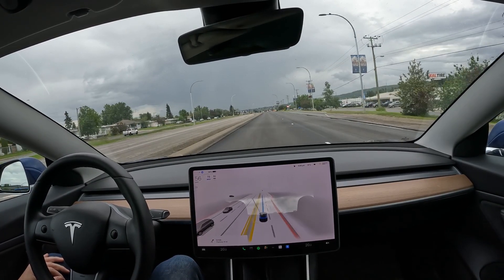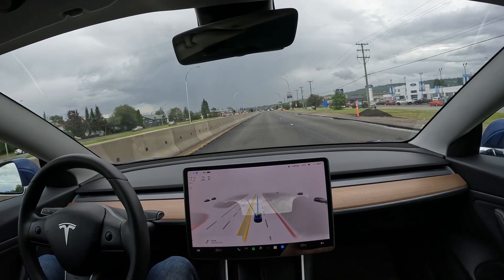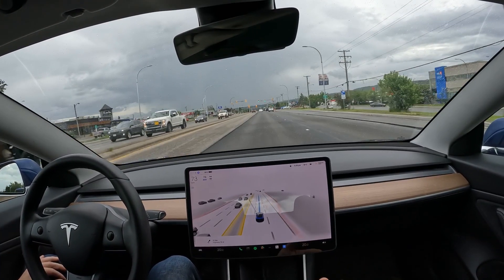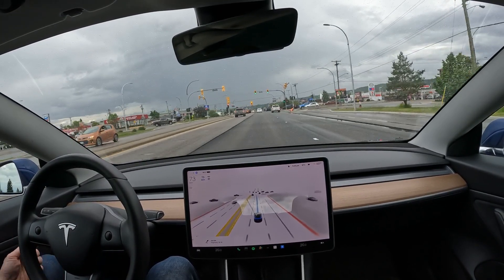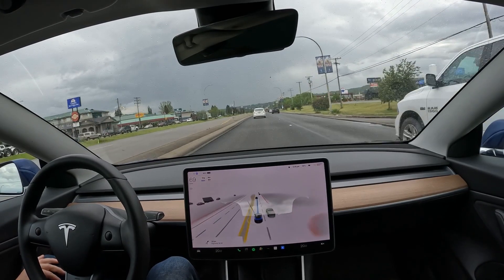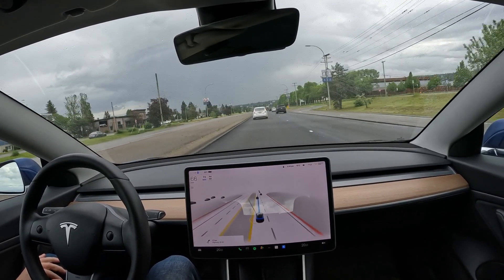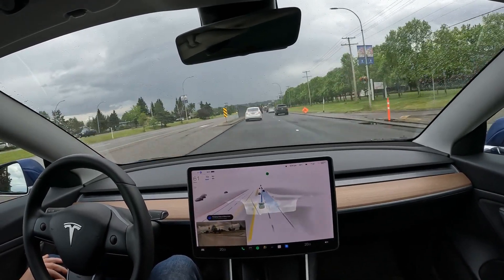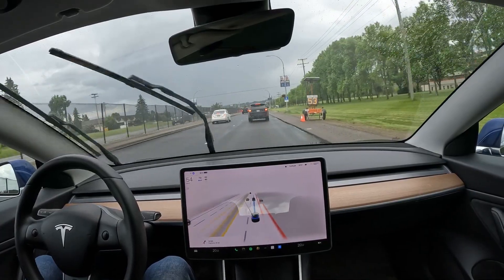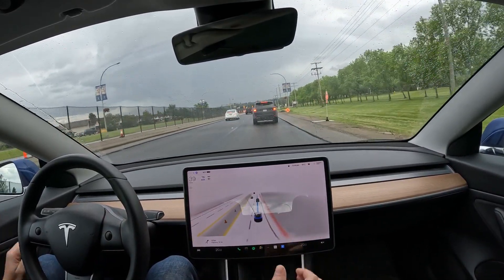It saw that green and accelerated right away — this is really good. It's doing a fantastic job so far, I haven't had to intervene at all. We even had a guy on a bike driving towards us on the main highway — it knew exactly what to do, slowed down and swerved around them safely. Now it wants to switch lanes. I wonder which way it will take to get to the supercharger — there are a few routes: straight to Highway 16, the back way by the mall, or the roundabout way toward Superstore.